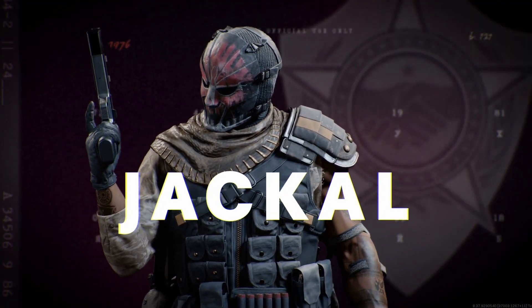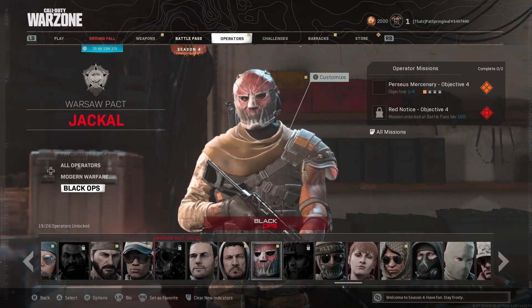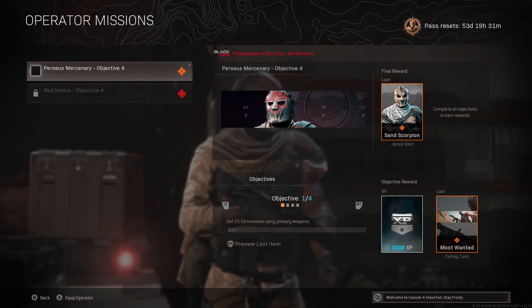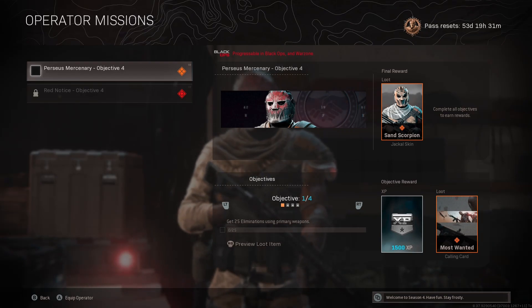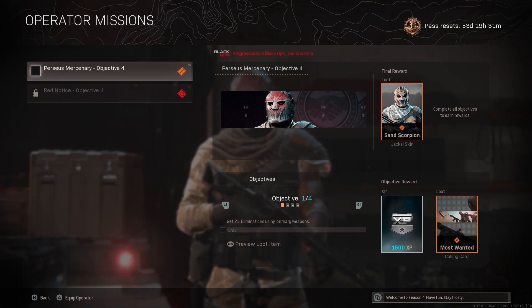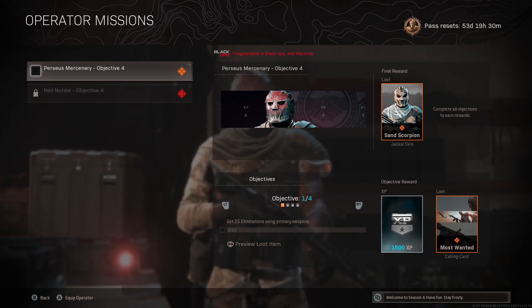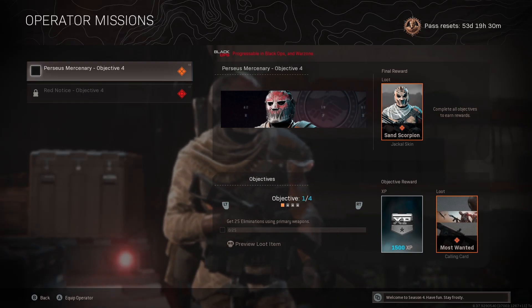Brand new to Season 4 of Cold War and Warzone is the Jackal Operator, which you can unlock straight away by purchasing the Battle Pass. You can then get access to unlock more skin variants for Jackal, which starts with Perseus Mercenary Objectives and then the Red Notice Objectives, which you can only do when you get to Tier 100. A little bit of advice: when you are trying to complete any of these challenges, remember that you do need to have the Jackal Operator active, otherwise the challenges won't count.